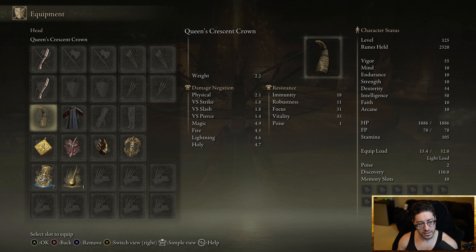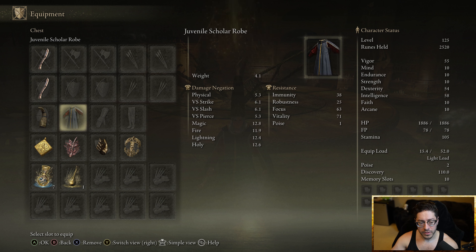Ivory Sickles, Power Stance, Queen's Crescent Crown, but you can use whatever interesting headpiece that you like. I'm running with the Juvenile Scholar robe, but you'll see me switch between different robes just because I wanted to stay at light load. If you don't want to stay at light load, just run with whatever.